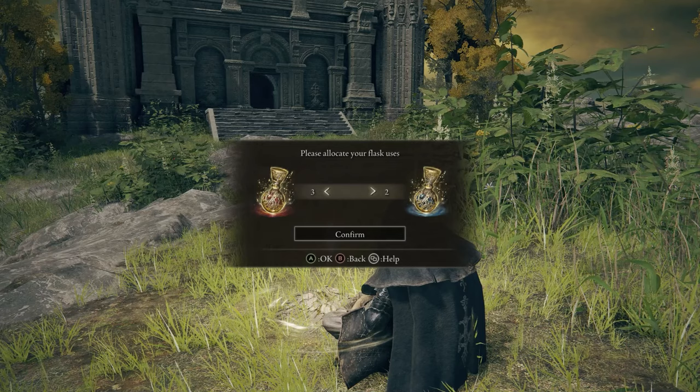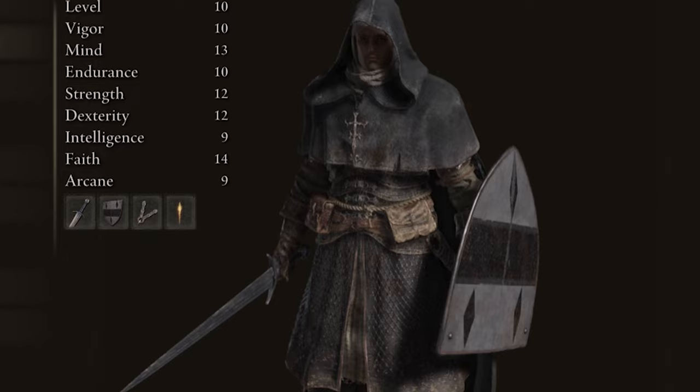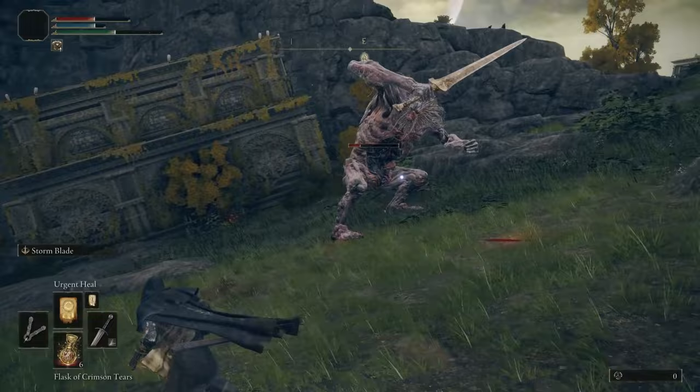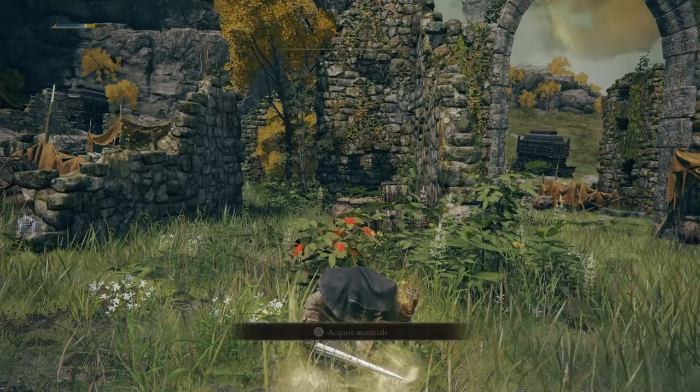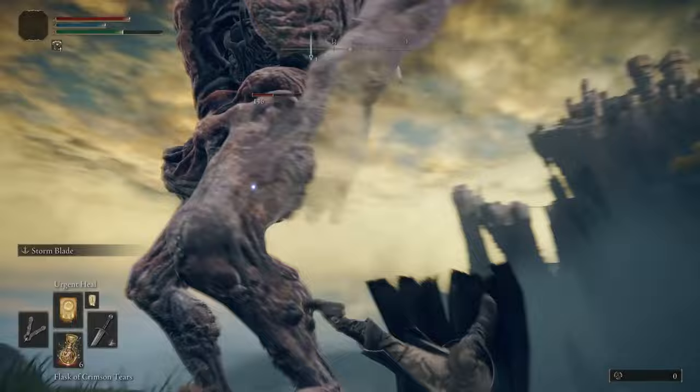How do you play as the Confessor? This class is really good for new players. You have a decent stat spread with a healing incantation and solid equipment. You'll play similarly to the Vagabond but sprinkle in the occasional incantation — so if you need to heal, you've got Urgent Heal rather than just using a flask. The Assassin's Approach is pretty useless unless you want to be really sneaky, and it doesn't really fit well with the Confessor's tankier paladin playstyle.